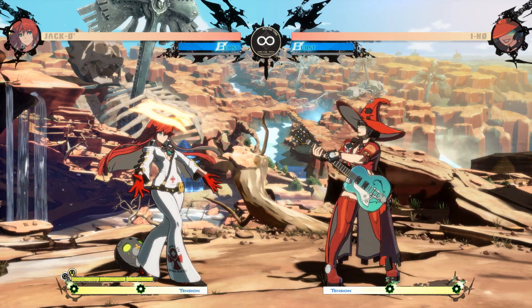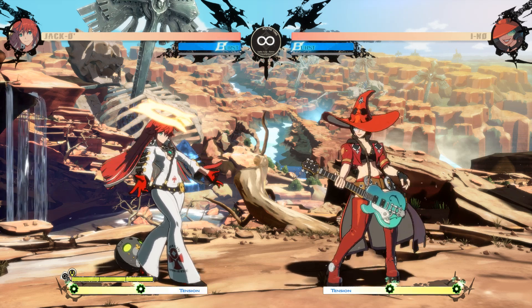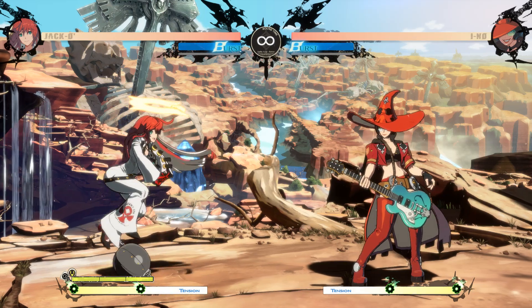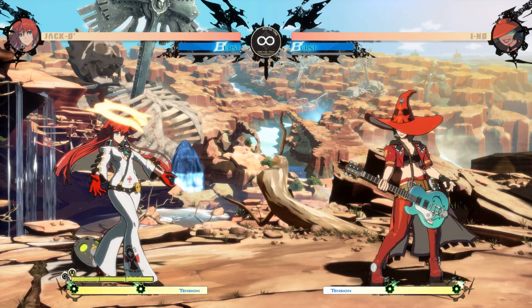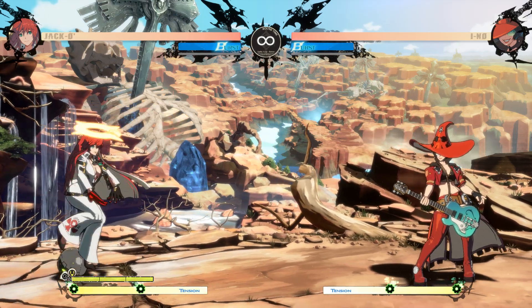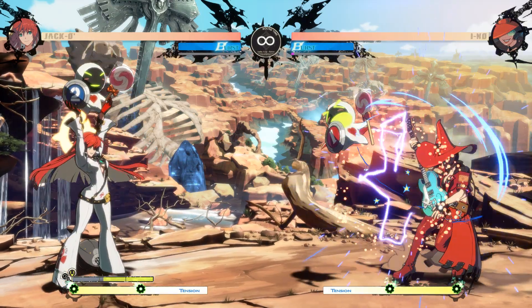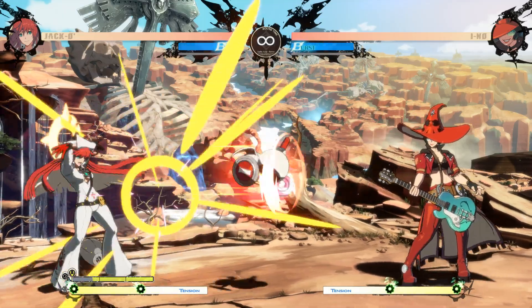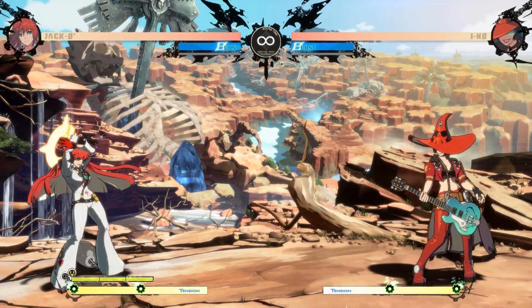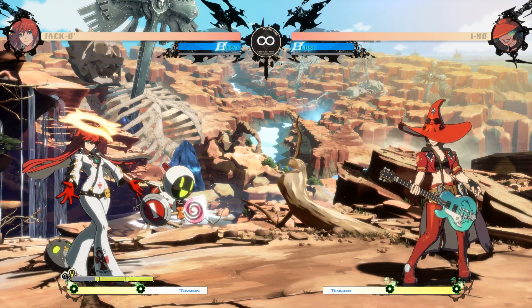Eno is a very strong character. Her biggest strength is getting close to you and doing a lot of high-low mix-ups, mixing in some grabs. So what we want to do is avoid that — it's very key. We want to play keep-away, fight her at range, and make it very difficult for her to get in on us. To accomplish this, we want to fight at range with our minions. An important way to use Jacko's projectiles is to place a minion down, kick it, cancel it, pick up another minion, and then immediately throw afterwards. Or you can even dash back and throw the minion. It's also important to jump with your minion and throw, or do the double throw. Just do your best to keep her away from you.